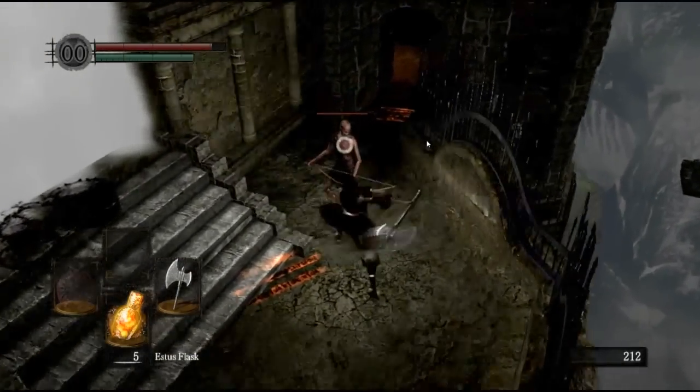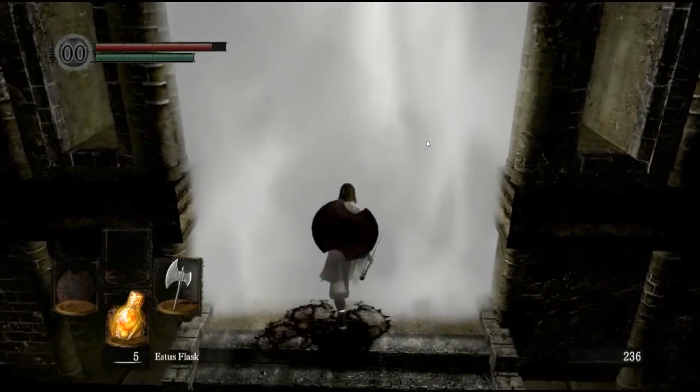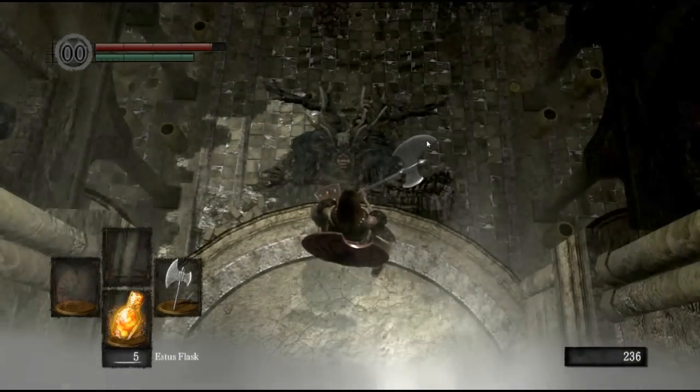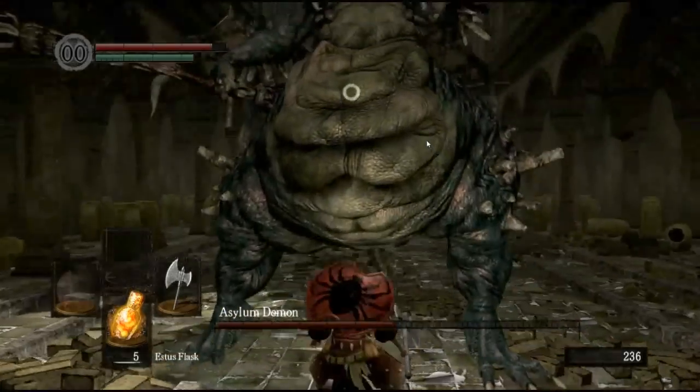Rolling is important. Rolling is probably more important than blocking in this game — that's the long and short of it. See this guy? If I wait here long enough he's just going to jump up, but I'm going to jump off and do the fall-on attack on him, like that. There's a tutorial that explains that just before you pass through the fog gate.